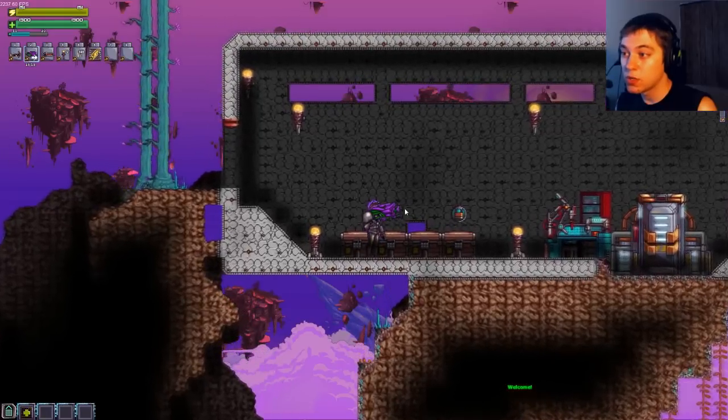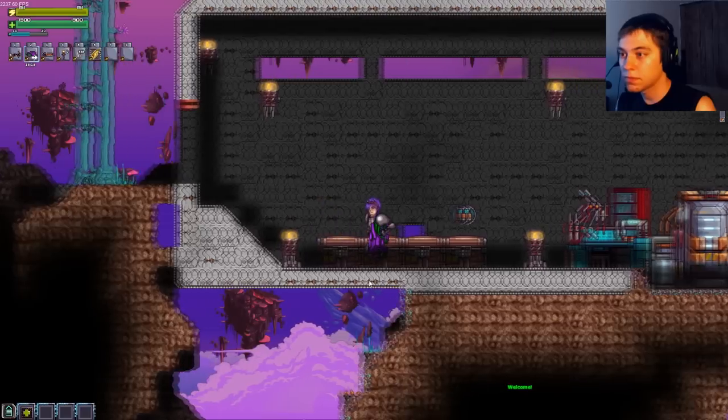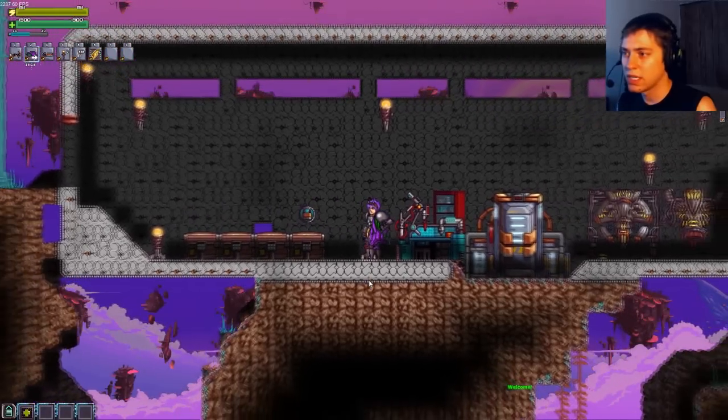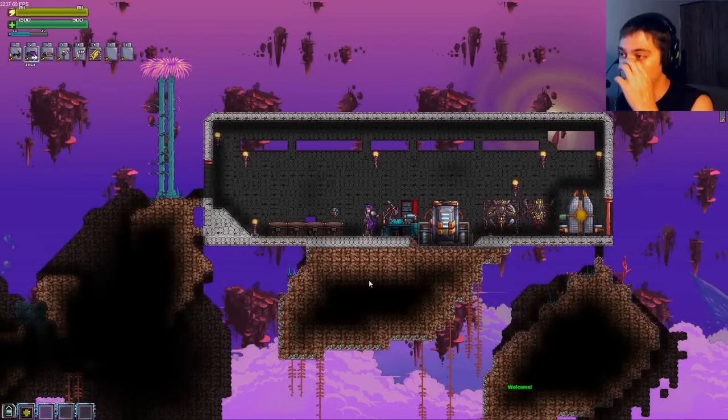The right bracket zooms you in, so you can zoom in as close as you want and see your character's face and bold green eyes. But it's very disorienting for me anyway. I like staying zoomed out so you can see more of the world.